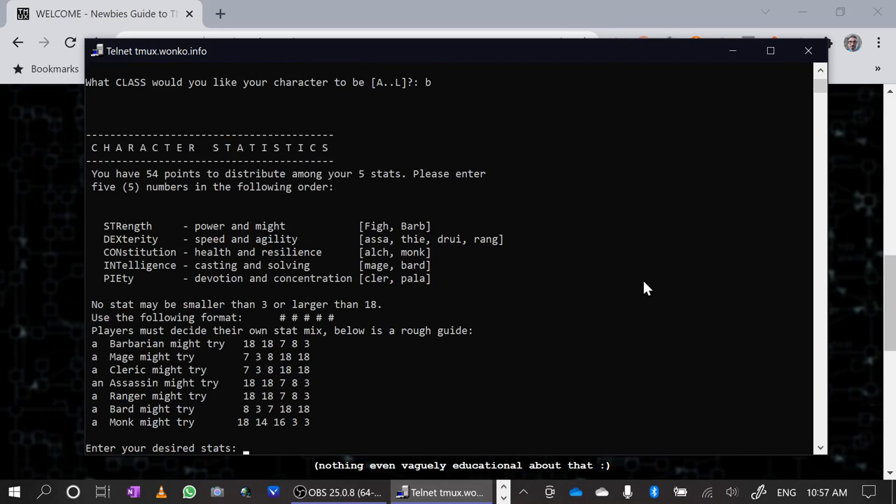I now need to put in some character stats. There are five life stats in this game and they matter. The mix determines your success or failure at various base skills as well as general clumsiness in the game. You have a total of 54 points and you've got to distribute them amongst the five stats. I've given you some suggested mixes — these are not perfect by any means but they're perfectly good starting stats. I'm going to go 18, 18, 7, 8, 3. Those stats are, in order: strength, dexterity, constitution, intelligence, and piety.